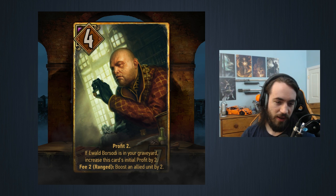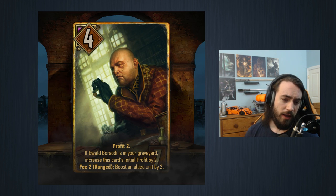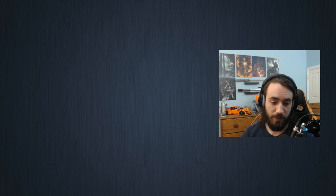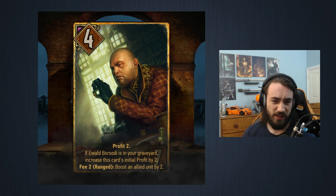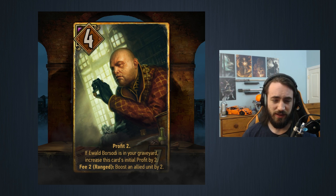Moving along — we have the Ox and Sarat equivalent for Syndicate. There are two cards, both seven provisions, both four strength, both with Profit Two. If the other card is in the graveyard, increase the card's initial profit by two. One has: fee two — boost an ally unit by two. The other has: fee two — damage an enemy unit by two. The damage one is typically better because damaging cards kills your opponent's engines. You'll usually want to play the boost one first in rounds one or two, then the damage one in round three.